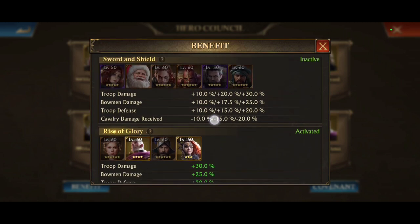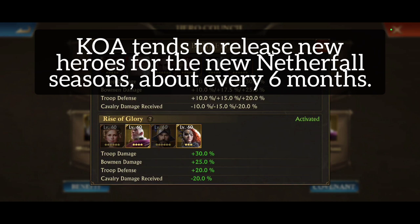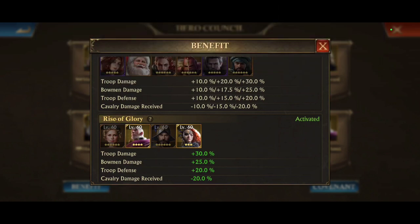With Sword and Shield, the max you can get out of that covenant was 30% troop damage, 25% bowman damage, 20% troop defense, and 20% cavalry damage received. Now looking at Rise of Glory, you get the exact same. However, because of how KOA works, they release new heroes — I believe every six months or at least on new Netherfall seasons. So the old heroes Ygrin, Red Knight, and Morian were released before I even started.